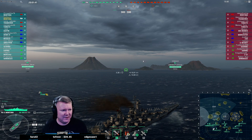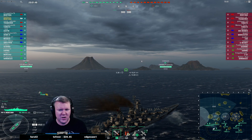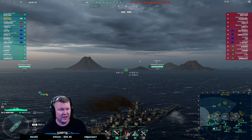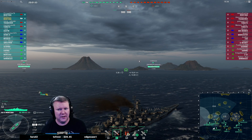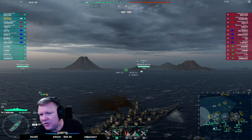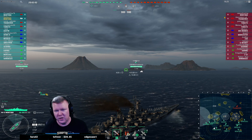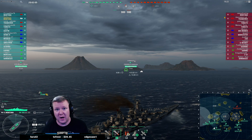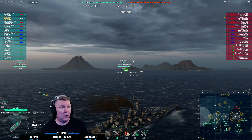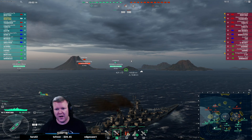Montana has the same floaty shells as previous tiers — they're not as floaty as North Carolina though. When you move up to the triple turrets in the American line, North Carolina shells have the slowest shell velocity and take the longest time to come back. Iowa and Montana — I don't know if they fire the exact same shells — but their ballistics are similar enough that it's comfortable. Moving from North Carolina guns to Iowa guns you have to change your lead; North Carolina's shells are slower to come back to earth than Iowa's.